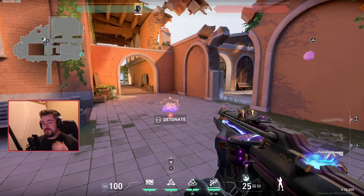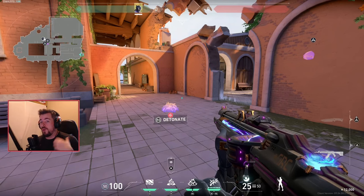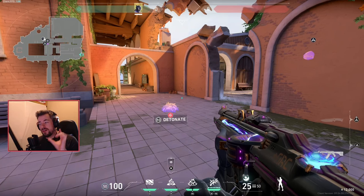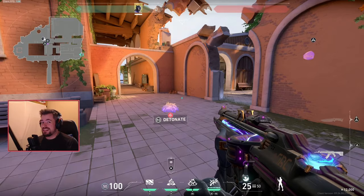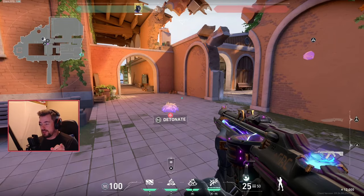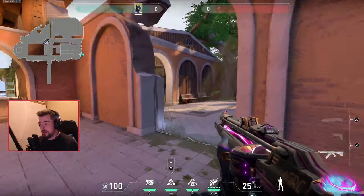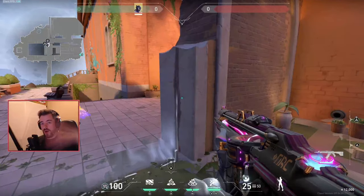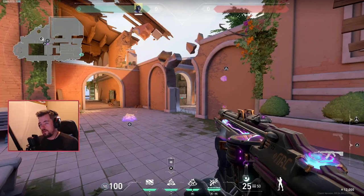Next, we have the barbed wire. It's actually pretty similar to a Sage wall. However, if you go through it you get a small slow, similar to a Sage Orb, but the more you go through it, the more damage you take — I believe it's 16 ticks for enemies and 2 ticks for teammates. Next, you've got the impenetrable wall: if an enemy walks through it, the wall goes up and blocks them off from the rest of their teammates.